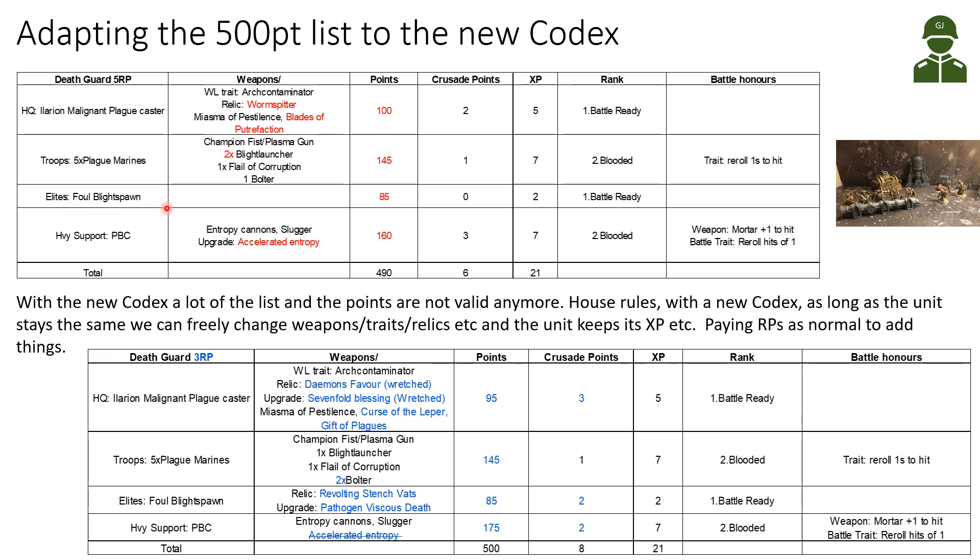In the Elite slot I had the Foul Blightspawn. His weapon was very strong with damage 3 in the previous Codex, and he had an aura to prevent enemies from fighting first. This has now changed. The point cost is also different. Then on heavy support, my Plague Burst Crawler has been very instrumental in the first couple of games. I had the Entropy Cannons and Slugger configuration — previously 160 points, now increased. And the Entropy Cannons are now better by default.